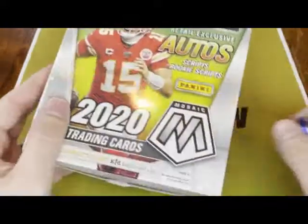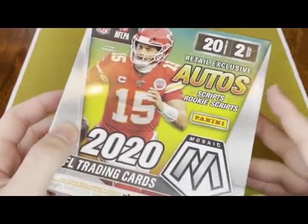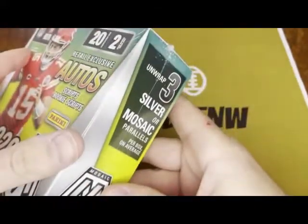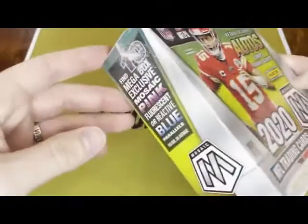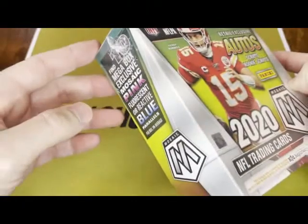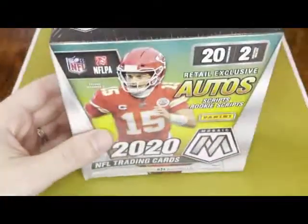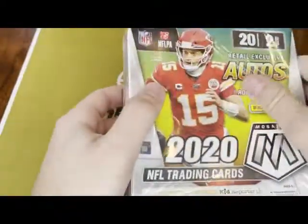Let's go. Looks like we can get some scripts and rookie script autos. You can get three silver or mosaic parallels per box on average, and mega box exclusive mosaic pink fluorescent or reactive blue — ten of those per box on average. Let's see what we shall see.